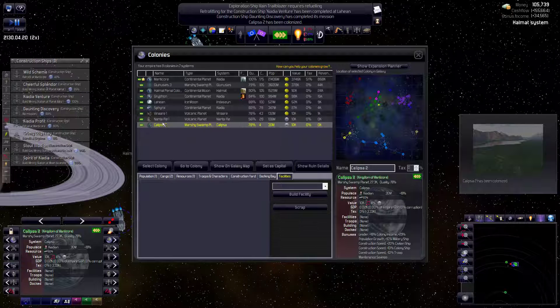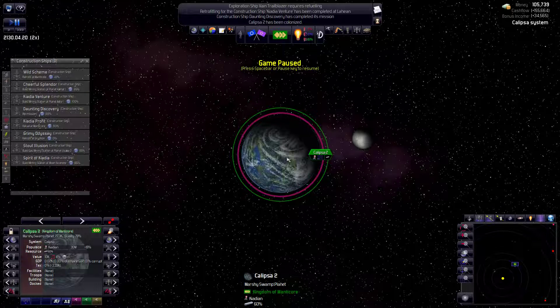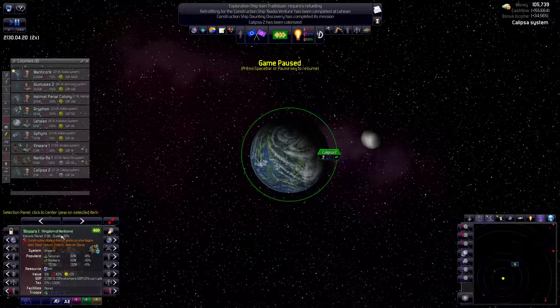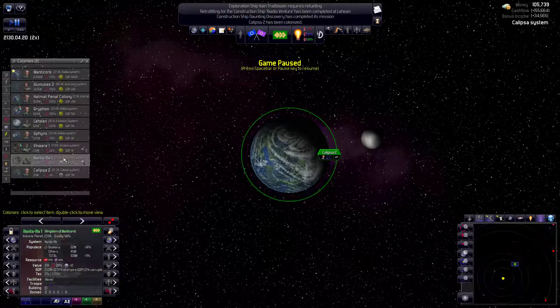Select colony, go to colony. So you are going to immediately start building. Now Calypso - what kind of planet are you? 78% - this is usually how I judge what my colonies will be. I think 80% or more will get the medium treatment, 79% and less will get the small space port treatment. So Natarae will get the small. Sphinx got the medium, Lehane got medium, Griffin got medium, Helmut got medium - or should have with 90% quality, that's amazing. That might end up being one of my most populous colonies.